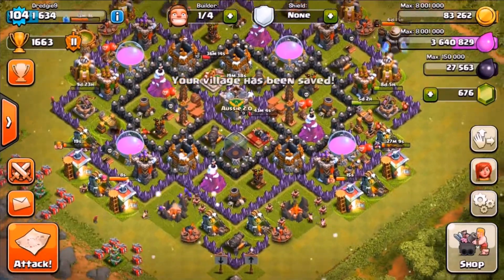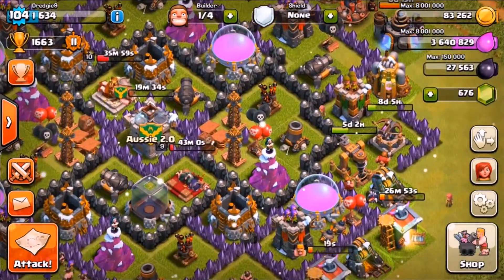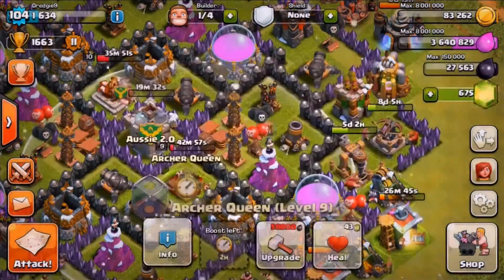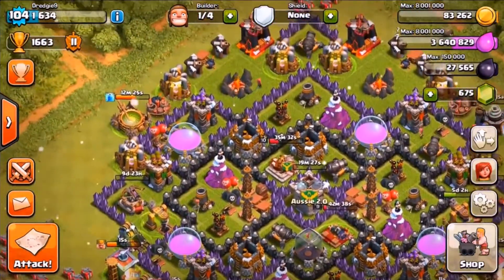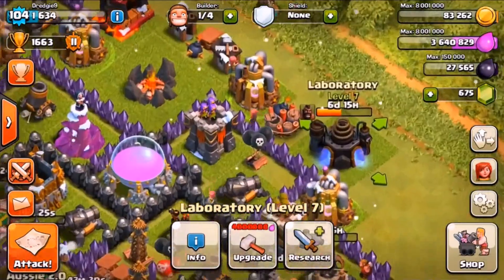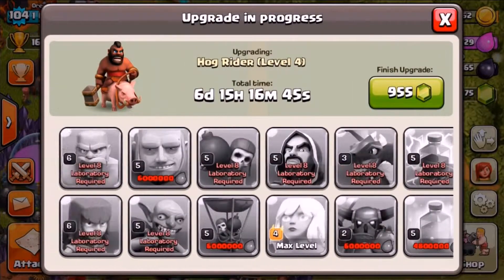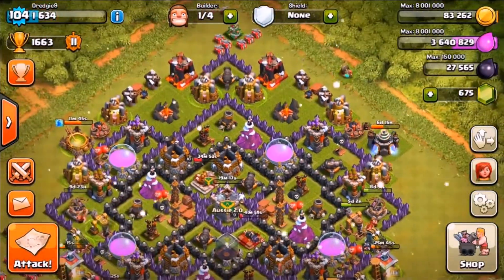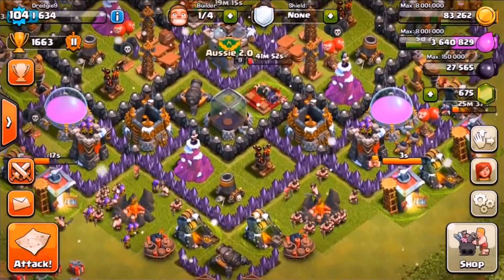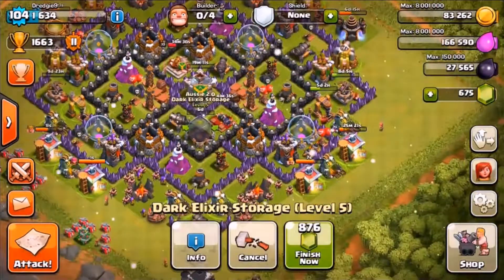Because our defense is going to be down, I don't want to be defending with all three and a half million elixir sitting there, so I go ahead and spend it on my dark elixir storage. There's still six days on my hogs and the dark elixir drill on the left is the only other upgrade I need, so I use it on my dark elixir storage — six days for that — and all my builders are now in progress.